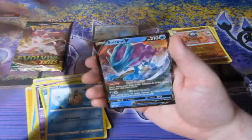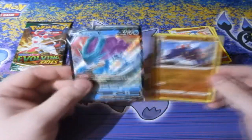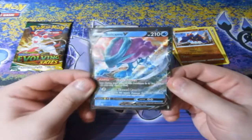I'll give you anything, just give me something good! There we go — oh! We get ourselves a Suicune V! About time we get something good from Evolving Skies. Oh thank God for that — it's a nice card, I really do like Suicune. It's a beautiful card right there.